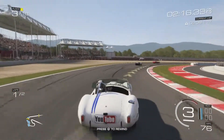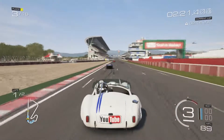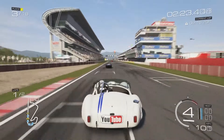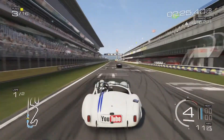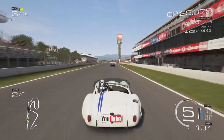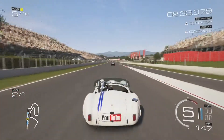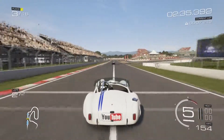All right, now the guy in first is within striking distance. Second should be no problem to take pretty quickly. Trying not to let me draft him — holy potato, he's pulling away. I don't seem to be as fast in the straightaways as some of these guys.